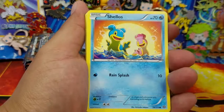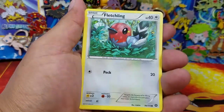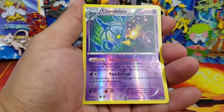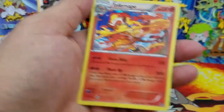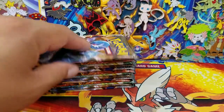Here's a Shellos, Meowth, Drifloon, Seedot, Fletchling, Suelas, Bonferno, Ninja Boy, Chandelure Reverse Holo Rare, and Infernape. Wait - did we just not get an Infernape Reverse Holo? No, we didn't. I thought we just got an Infernape Reverse Holo. Anyway, so that's the first holo of this side of the box.